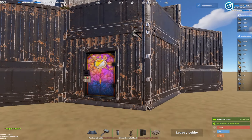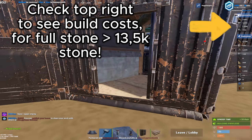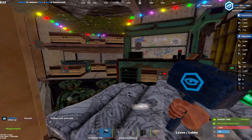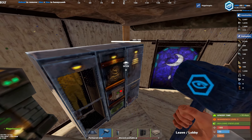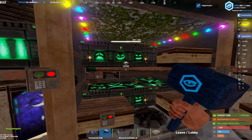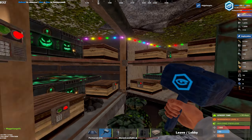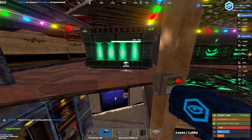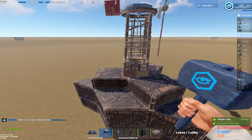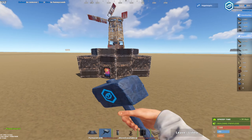This is a really simple video showcasing a very simple base that works very well on wipe day and the day after. I'm calling this base 'The Vault.' It has everything you need — you can fit a locker, boxes, a battery, a tier 3 workbench or wood bench, boxes, TC, and repair bench. I've tried to cram in as much as possible so you can live out of this for a few days. It's fully honeycombed and you can also have a wind turbine on top.